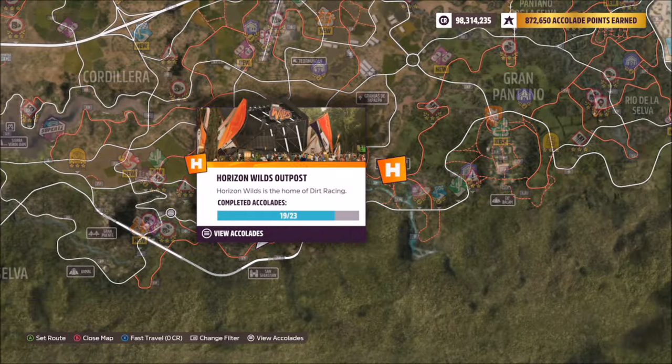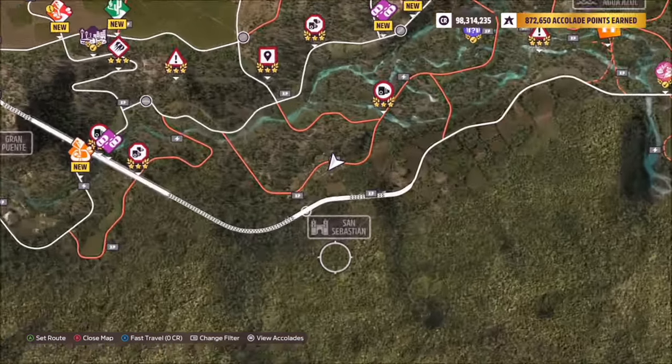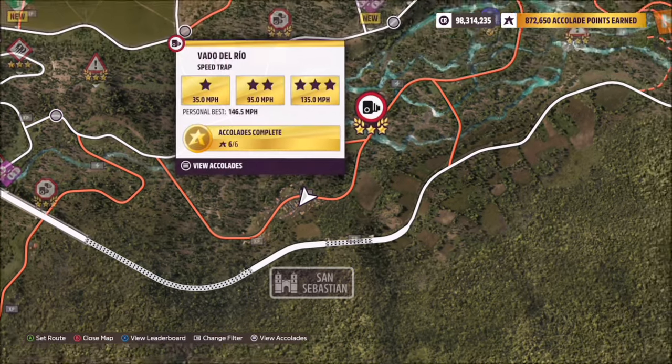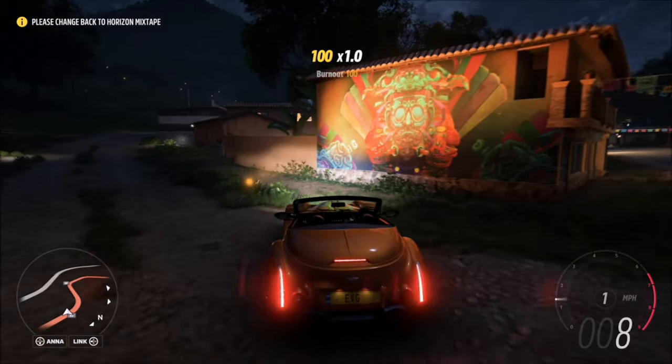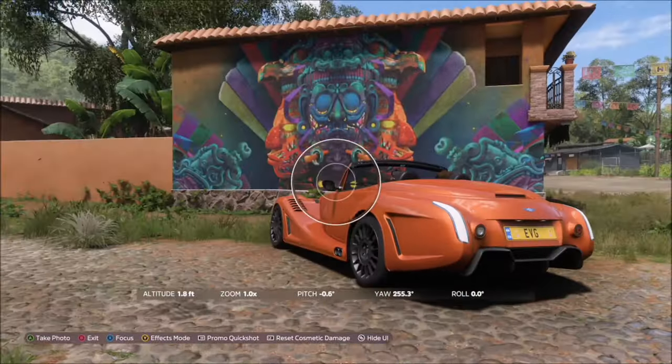The location of Six's Mural is just to the left of the Horizon Wild outpost, as you can see here, in front of San Sebastian on the dirt road by where the XP board is. It doesn't show on the map, but there's actually a sort of T-junction. The building is quite clearly visible on the side — the mural is there. Really easy to spot, really easy to find.